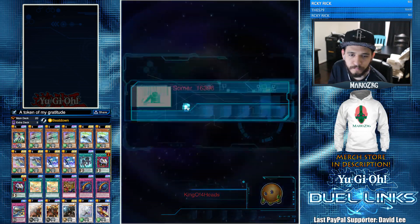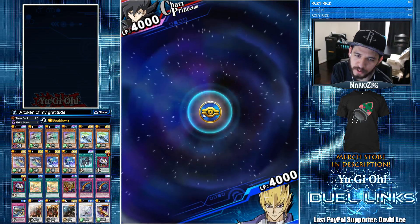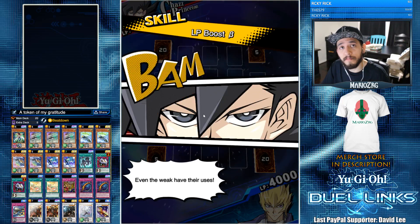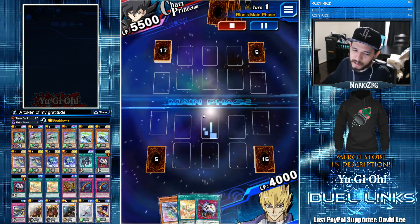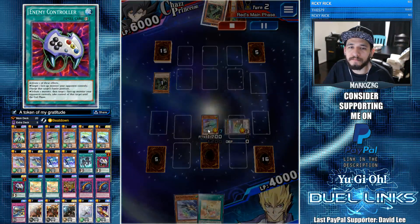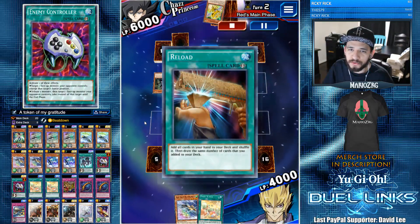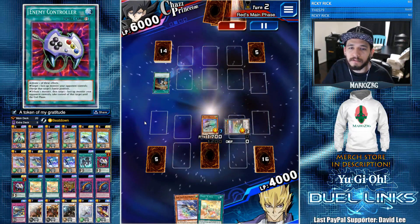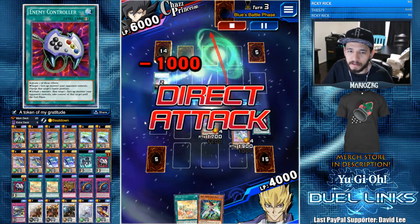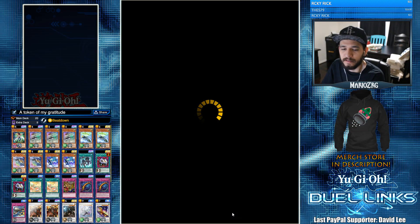Now we're going up against a Chazz, and this is a meme replay I saved because this guy was trying to Cyberstein on me in 2019. Leave Cyberstein in 2017! We get a token and have Enemy Controller, Golden Ladybug, Thunder Dragon — they reload, someone Cybersteins, Econ take, and your entire deck is dead. They set two backrow for a bluff I'm not buying, and then we get the scoop.